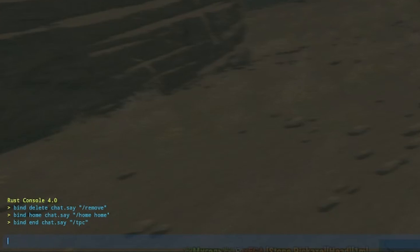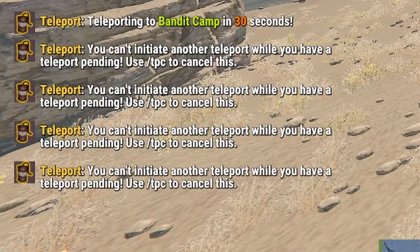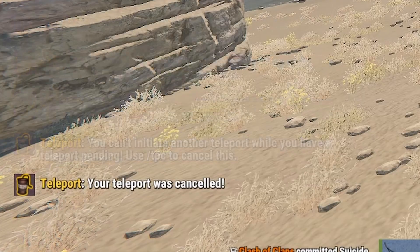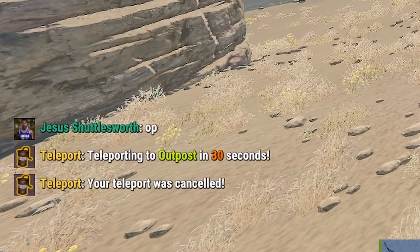In a lot of servers, teleporting to bandit camp or outpost is also a thing, though this can vary from server to server depending on how the owner has set it up. Bind page up chat.say "/bandit" — you can see it's trying to teleport me to bandit camp. I'll use end to cancel that. For outpost: bind page down chat.say "outpost". Beautiful — and end that teleport too.